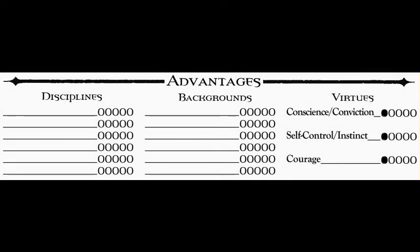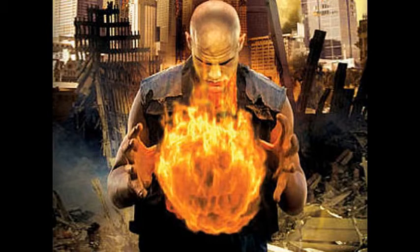Then we go to advantages, which contain disciplines, backgrounds, and virtues. Disciplines are the vampiric supernatural abilities — the superpowers of the vampires. Some of the classic ones include being absorbed into shadows and disappearing from sight, turning into a wolf, or other classic vampire abilities. There are so many clans and so many disciplines that sometimes vampires seem like they just have superpowers like superheroes — kind of like goth superheroes. Some superpowers are very outlandish: some can shoot fireballs from their hands or make your blood boil telepathically. Others can influence you by dominating you mentally, making you basically a mental zombie to them — they can whisper for you to do something and you will do it.